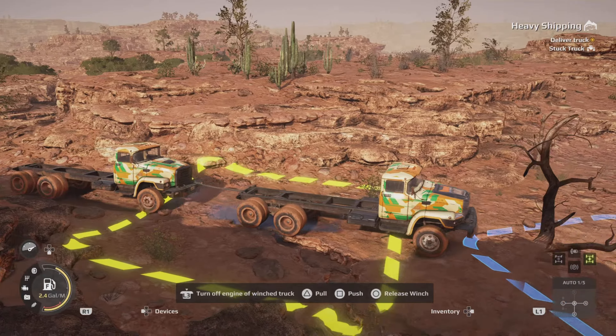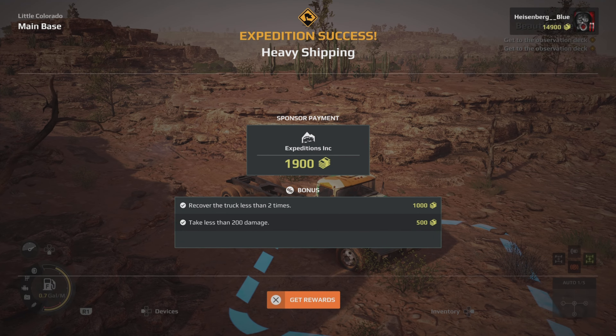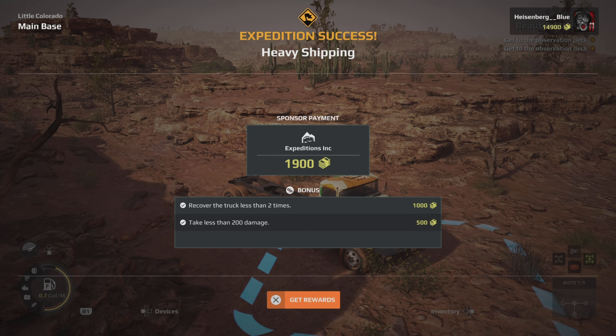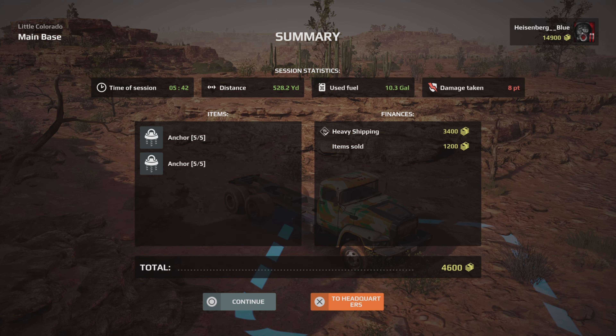My twin's going to disappear now — solo once again. Expedition success! I got $1,900 for that one, but I'm pretty sure I also get back the money from the items I didn't use, like the anchors and stuff — at least some of it, maybe all of it. I can't remember what I spent on them. Anyway guys, that's about it for today — thanks for watching and I'll see you on the next video.